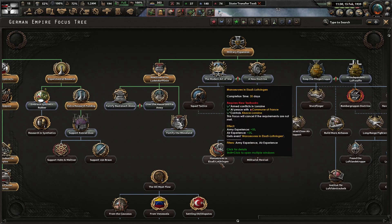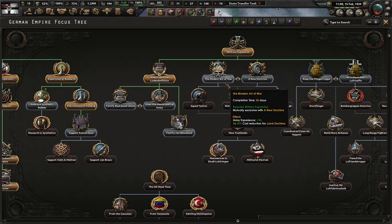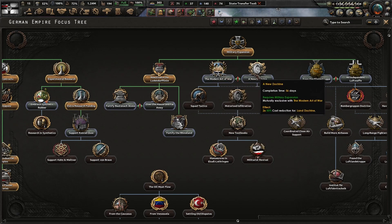Maneuvers in Alsace-Lorraine — I kind of want to get done that way. Modern Art of War or New Doctrine — Land Doctrine, Land Doctrine. I need army experience.